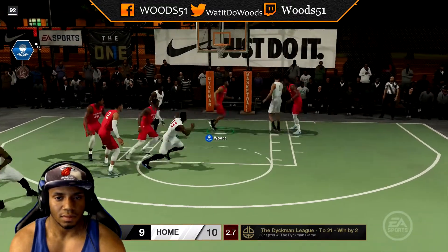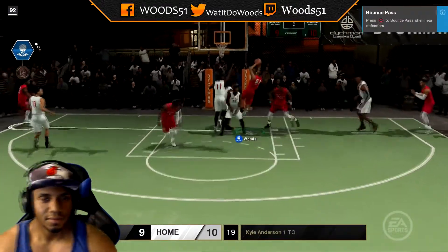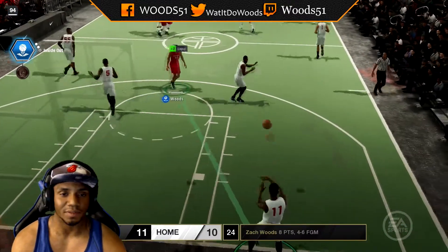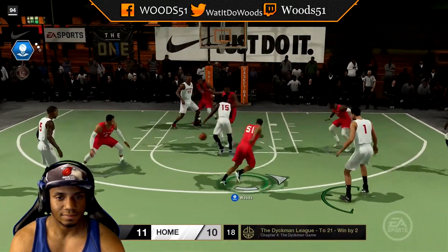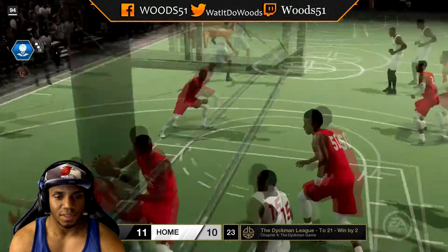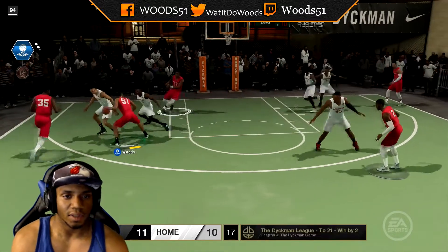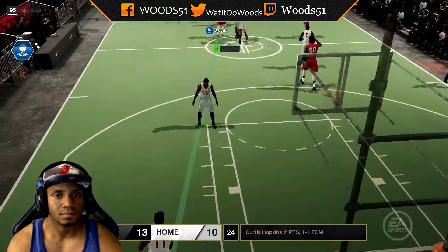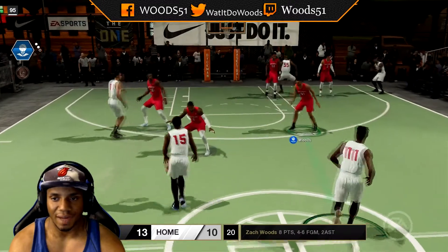Kimba — good one. I'm down. What we got? Taking it coast to coast. The only reason I'm taking it coast to coast is because I'm playing with CPU. Usually I look to pass it. I got a 94 score this game. We're going to 21, right? I like them assists — I like to drop dimes.